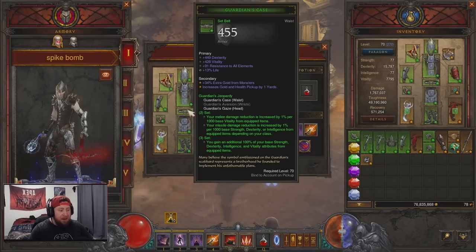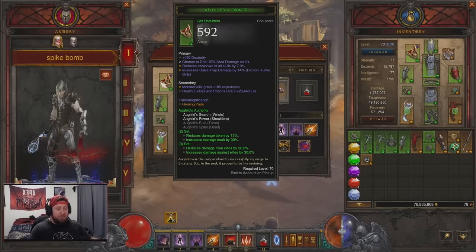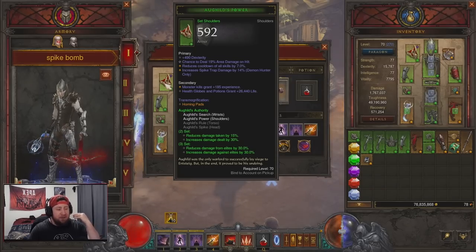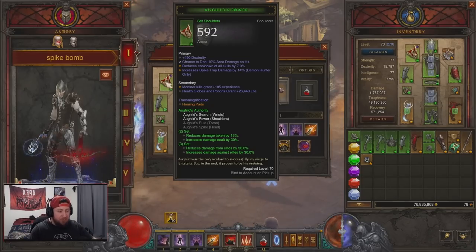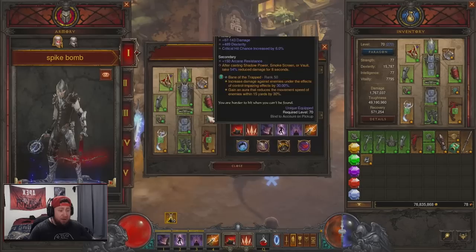We combined this with the Guardian set — we gain 100 percent of our base stats, which is amazing. The two-piece bonus gives us damage reduction and the three-piece gives us increased damage reduction. Then we have the Aug Duels set: the two-piece gives us reduced damage taken and damage from elites, and increased damage dealt by 30 percent and damage reduction from elites, which is great for finishing out big time rifts.